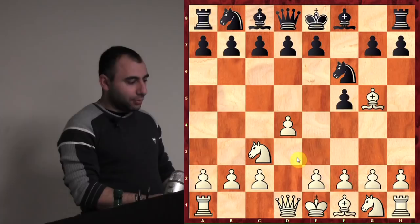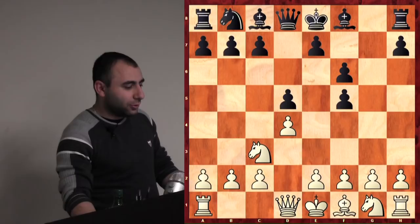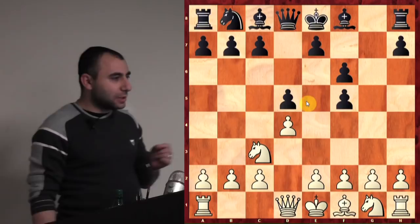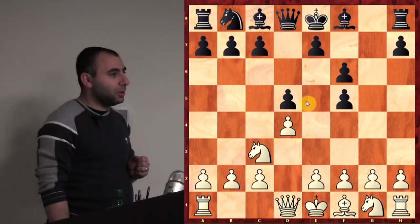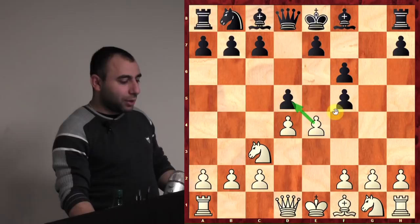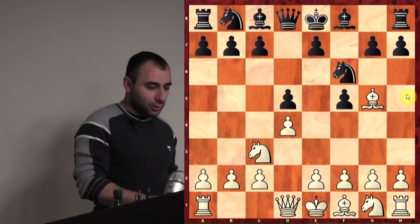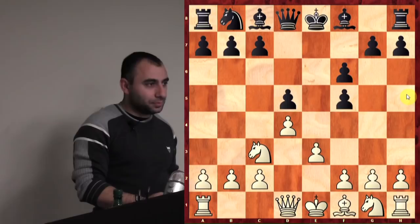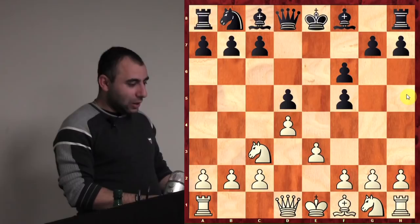So the main move is d5. After Bxf6, he has to recapture with the e-pawn, because taking with the g-pawn is bad. If he takes with the g-pawn, the best move for White is immediately e4 — the idea is to attack the central pawns and open up the diagonal. So it's a very strong move. Then you're ready to play Qh5. After Bxf6 he took with the e-pawn, and I played e3. Pay close attention — after the game we'll do a review and I'll be asking you about these moves.